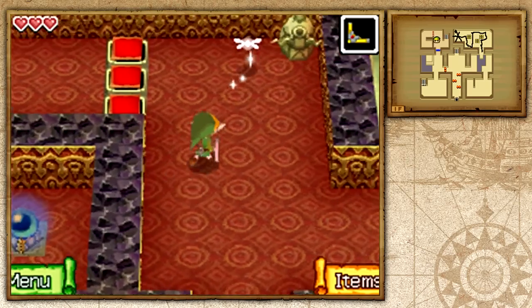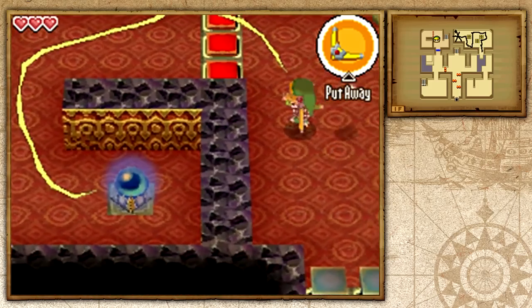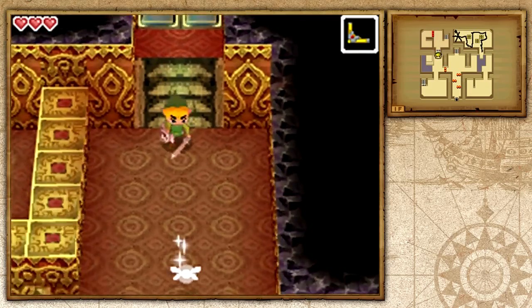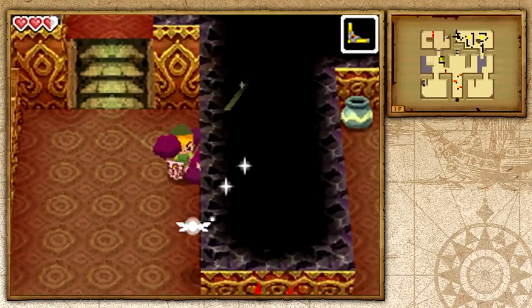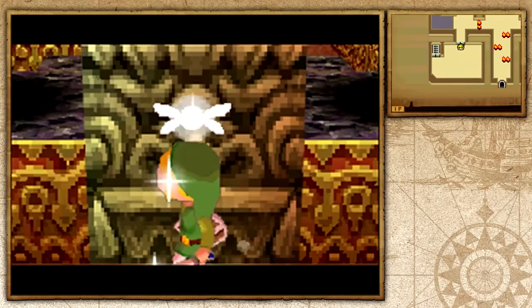There's a blue switch — if I hit it, the red blocks will go up, which would lock us in. So instead we'll do it this way: the blue ones go down. That's how the puzzle works. If the chuchus are going to try to electrify you, you can use your boomerang to stun them, then hit them. That easy.